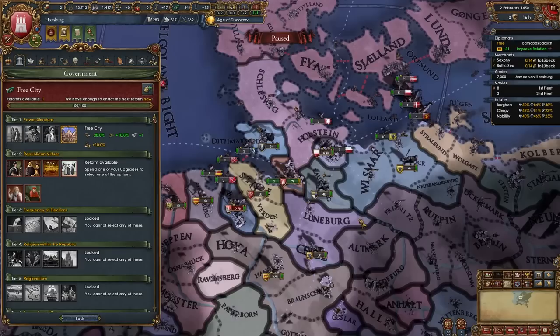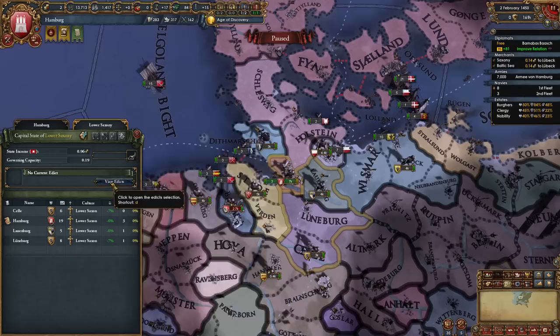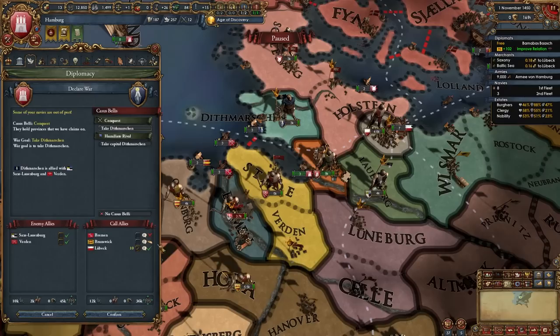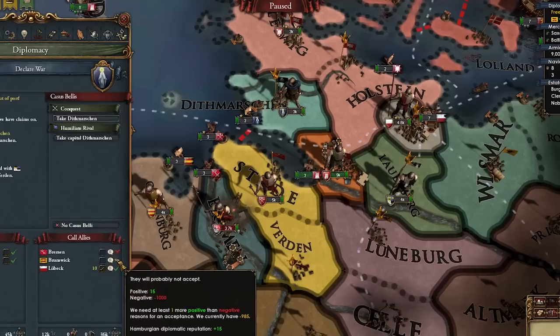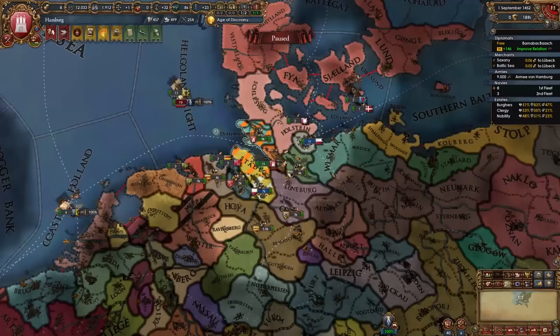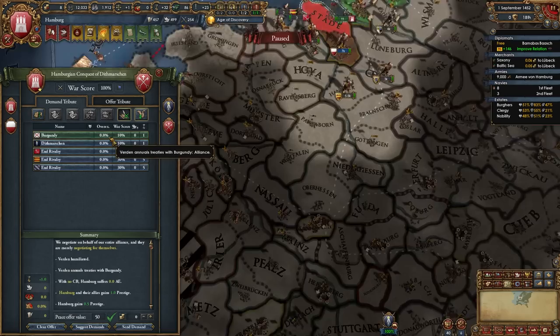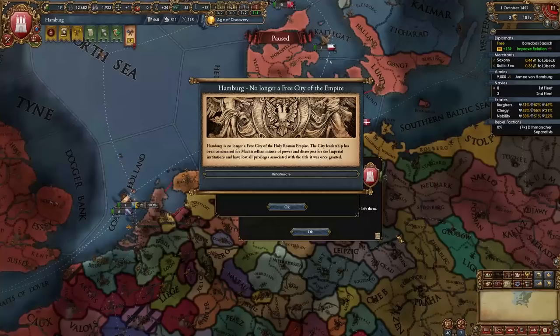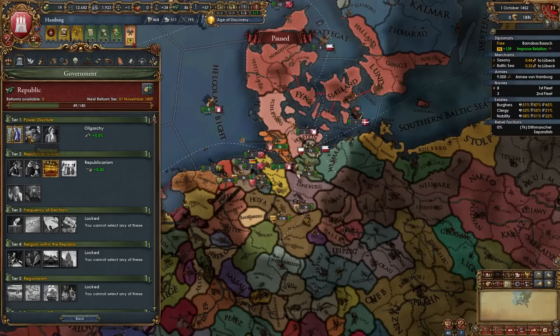We can take our tier 2 government reform, and I'm going to go for Republicanism. Now we can activate Encourage Dev and bump our capital up to 30 dev to help speed up the Renaissance spawn. Let's declare on Dithmarschen, call in Lubeck — we should be able to deal with these three guys. Brunswick and Bremen wouldn't come in. Easy war. Let's peace out Verden, humiliate them, and make them end their alliance with Burgundy. And now let me bump Hamburg up to 30 dev so we don't lose that dev discount, and annex Dithmarschen — easy.